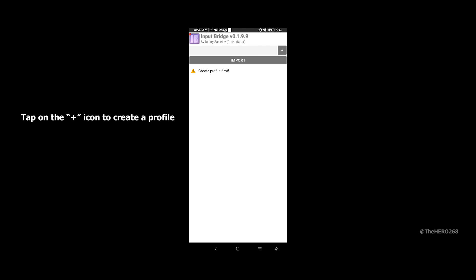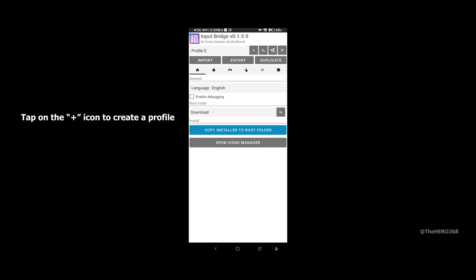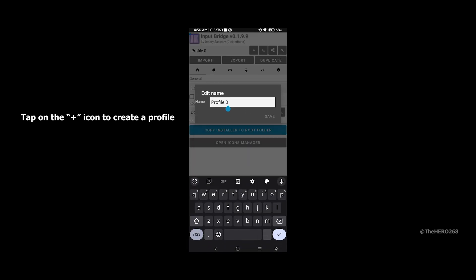Allow display over other apps for Input Bridge. Tap on the plus icon to create a new profile. If you don't have the patience to create a new profile, you can also import it from the link below. Let's change this name to 'Need for Speed Most Wanted' — that will be the game I'm testing. Save.